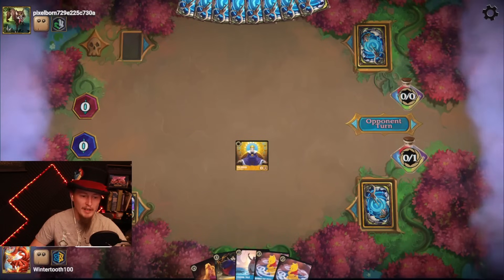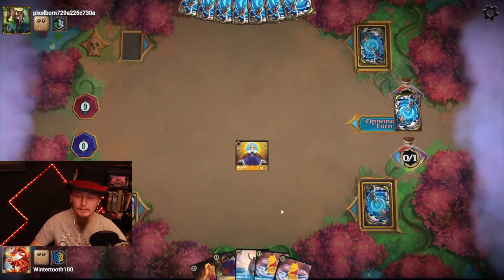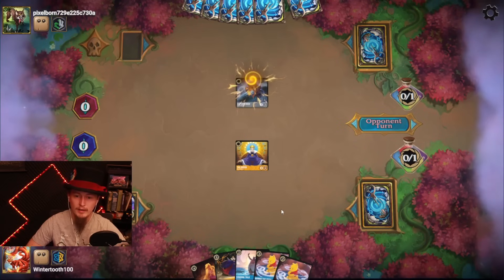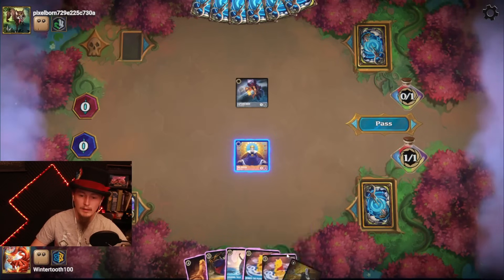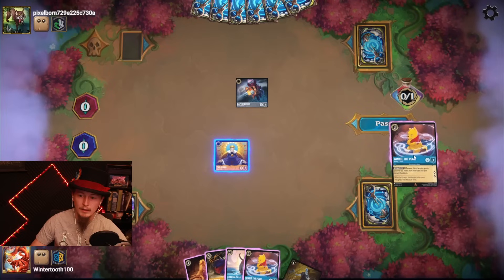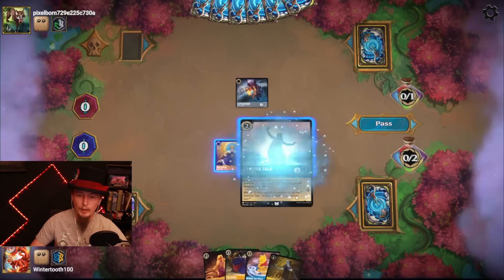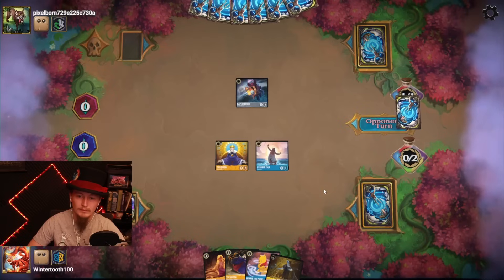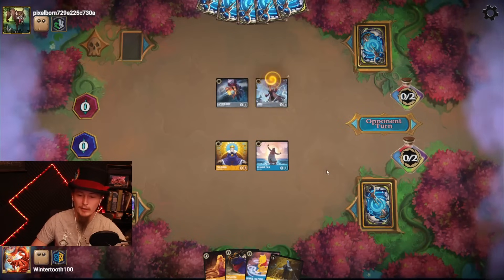Pass the turn. Opponent says greetings — I shall say greetings. Cheshire Cat, the flood-born character. Basically everything I play just trades with Hook. Pass turn. That was another flood-born character, so this is gonna be a discard deck for sure.